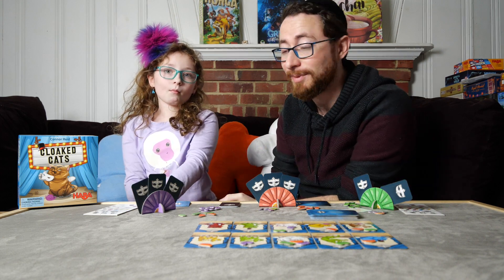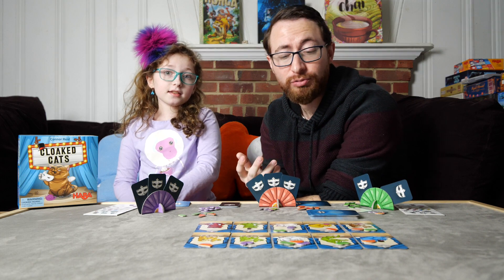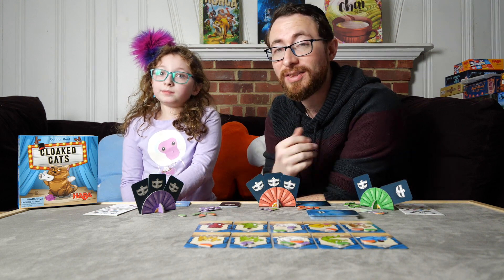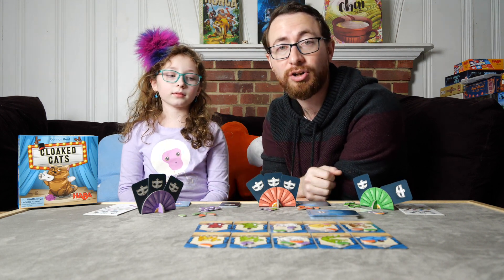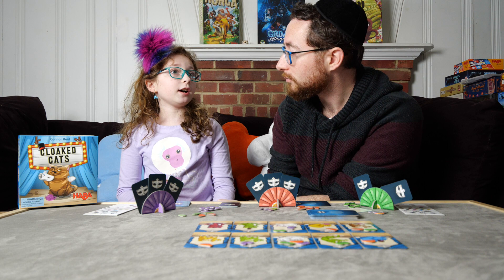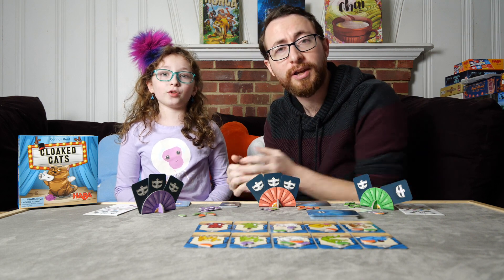Those are the main ways you're going to get points in the game. The other way is keeping all of your traits. The game will end once any one player has all three of their traits revealed, at which point you'll finish the round. At the end of the game, you'll get points for the tokens you have from other players, as well as any of your traits that are unrevealed — each worth a point. A typical end score is in the range of two to eight. It's a low-scoring game.